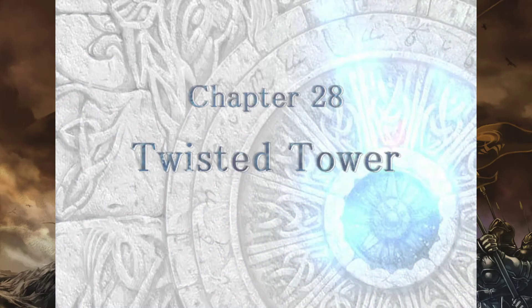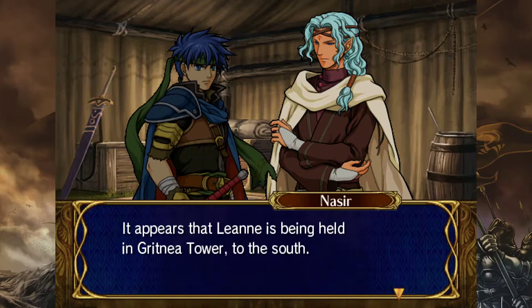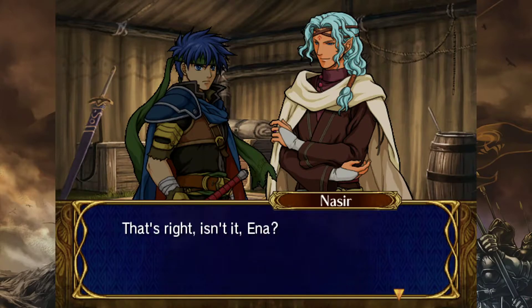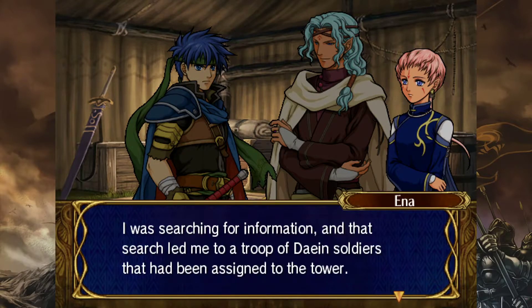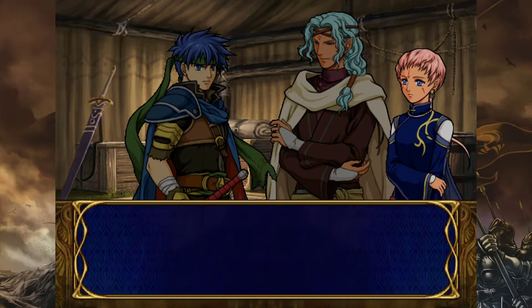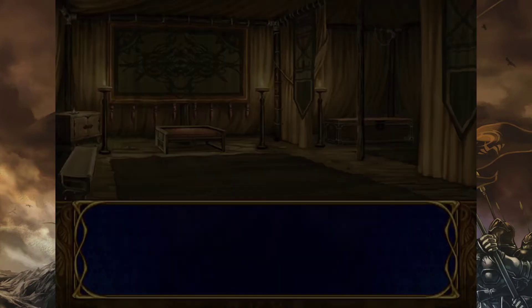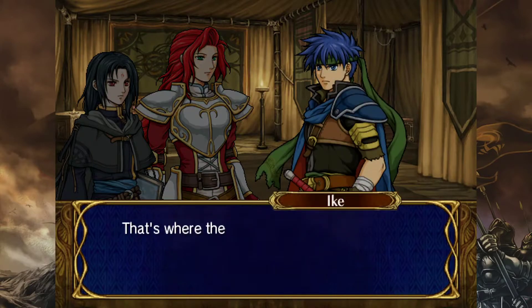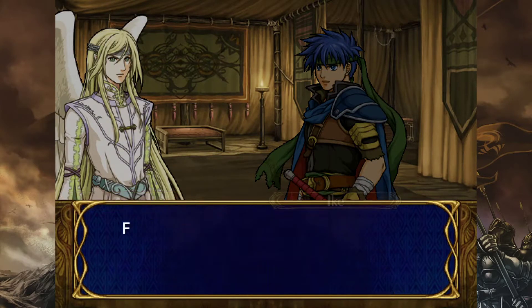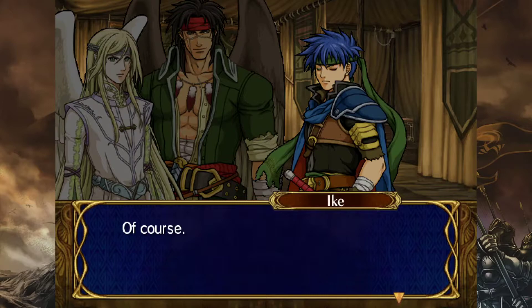Leanne is being held in Gritnia Tower to the south, so there's one more stop before the capital. Ike says at daybreak he'll take a small force to Gritnia Tower. Rayson says he's going too — and so is Tibarn. Oh heck yeah, Tibarn's coming — I forgot about that. Elincia will get preparations ready for storming the capital and they'll bring Leanne with them.